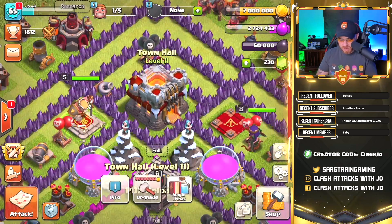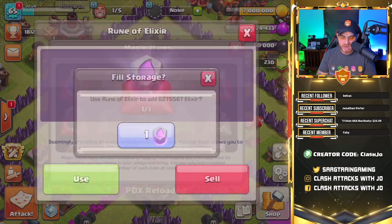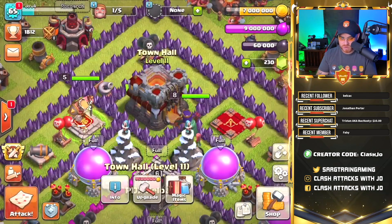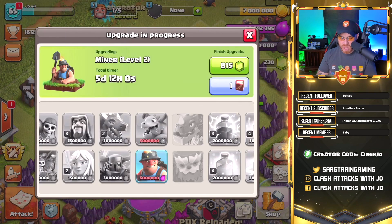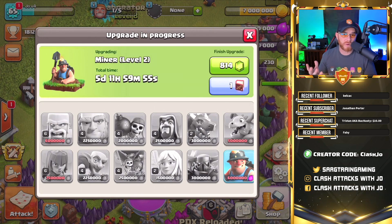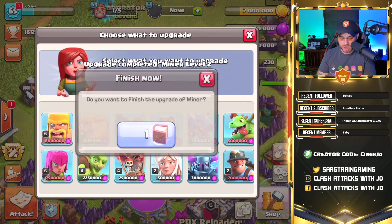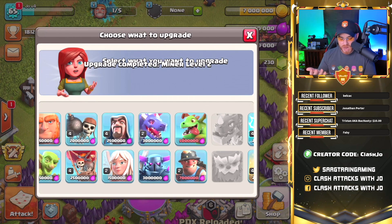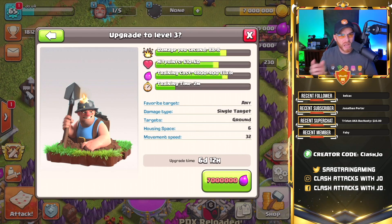We're going to spend that rune of elixir from clan games to fill up the storages again and put down our miners. I could do barracks upgrades but that's just incredibly boring and takes forever. We also have a book of fighting, so we can go ahead and use that to get our level 2 miners right now, and now we have the ability to go up to level 3.